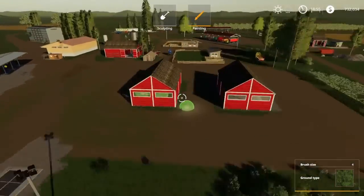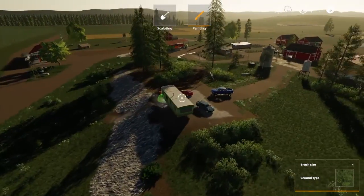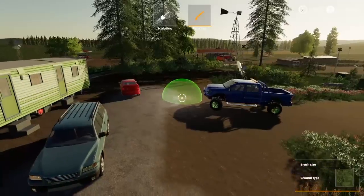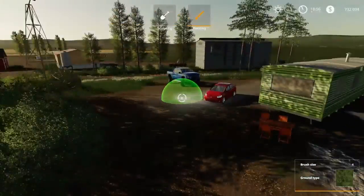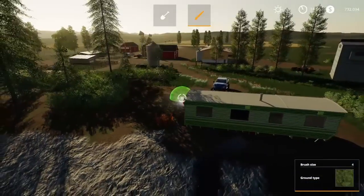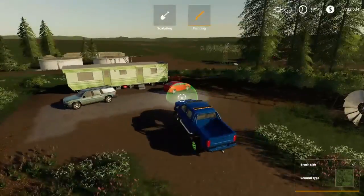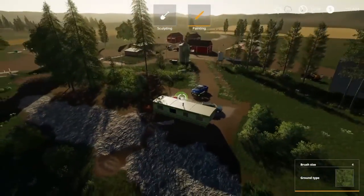I'll give you a little drone view over here. Here's the home — my caravan, a couple of vehicles for family members: the Subaru Outback and the Prius. Got some patio stuff set up on the backside. I wanted to put my house up on the hill so I have a view over my fields, with the BGA behind — it's going to look nice.